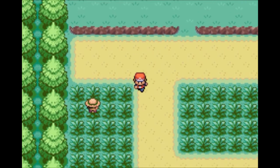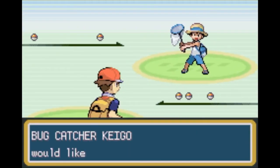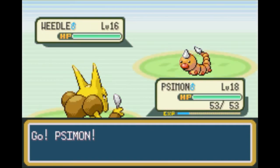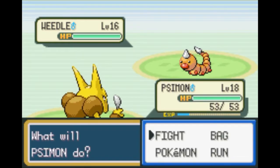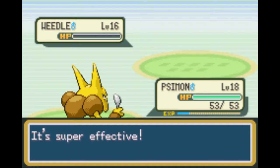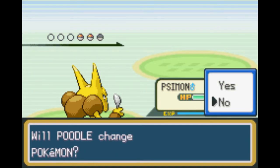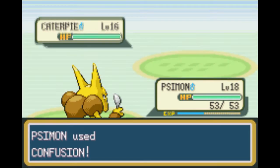We do have some trainers to fight here. As a reminder, Psychic types are weak to Bug types. But this guy isn't going to have anything with bug moves - the only bug move we'd really worry about is Twin Needle or Pin Missile, learned by Beedrill at later levels. Bug types don't resist Psychic, their moves just happen to be strong against them, so we can just Confusion these guys to death.